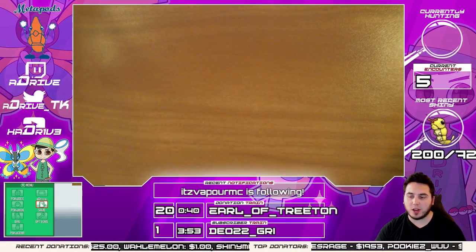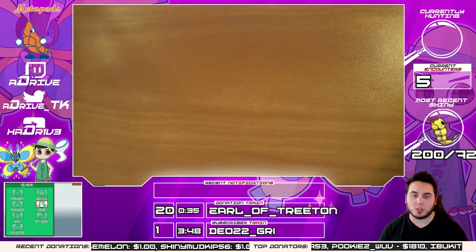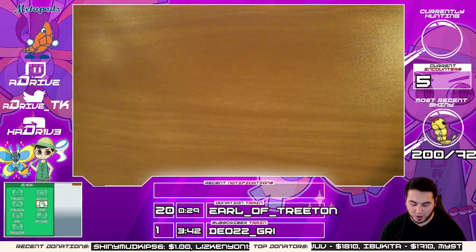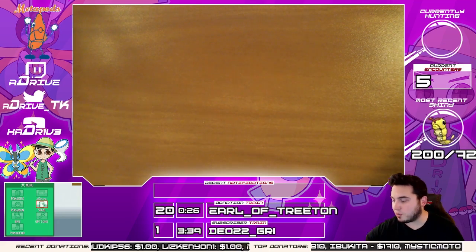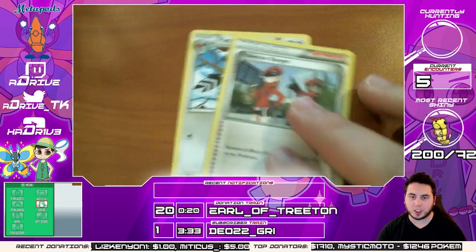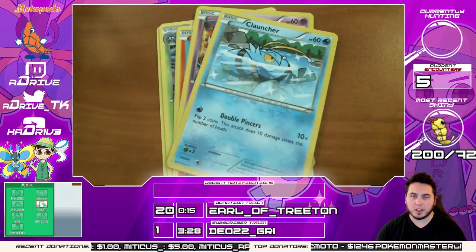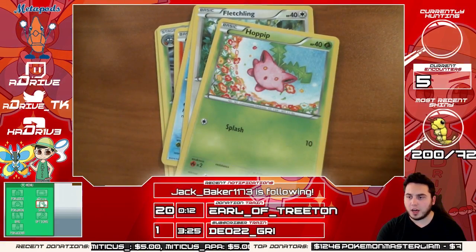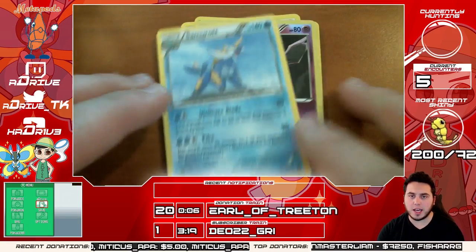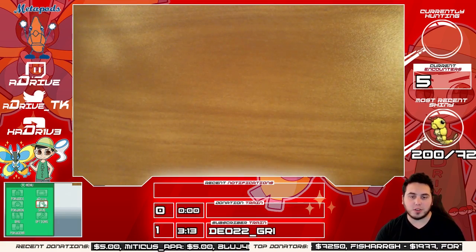To subscribe, type exclamation point sub and click the link. Please don't ever donate if it's not your money — it's going to put you in a bad spot. Our train is in jeopardy but you guys have been killing it. We've got a Fletchinder, a Pokémon Ranger, a Tangrowth, a Chimchar, a Nidoran, a Clauncher, a Fletchling, and a Hoppip. Probably streaming Skylanders in a couple days or a week or so. Reverse holo is a Nidorino, and the rare is a Samurott. Nothing too crazy there, and our 20-train looks like it has come to an end for now.